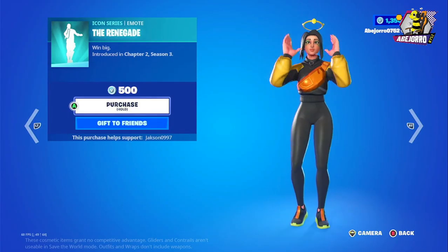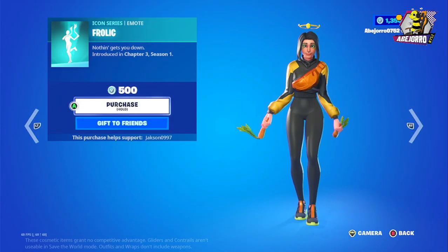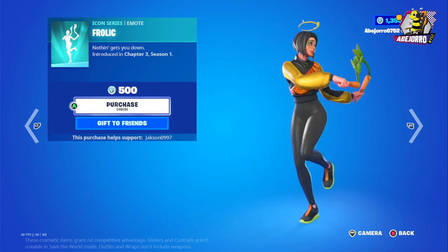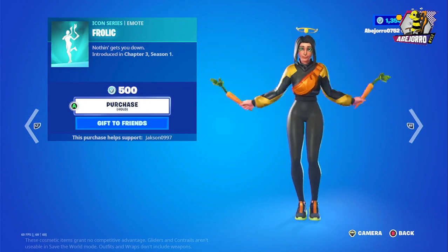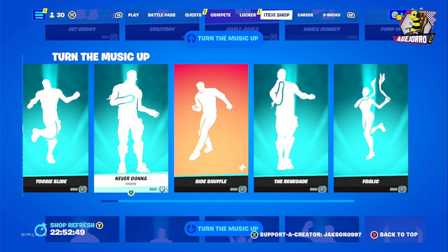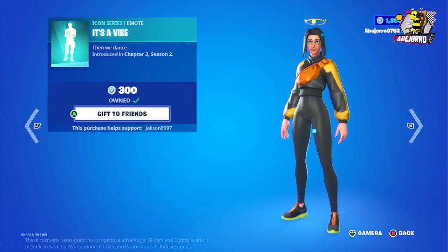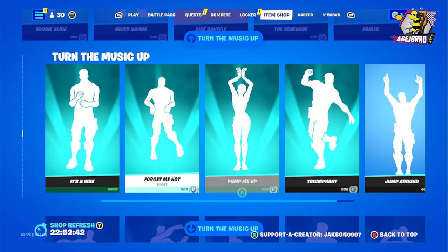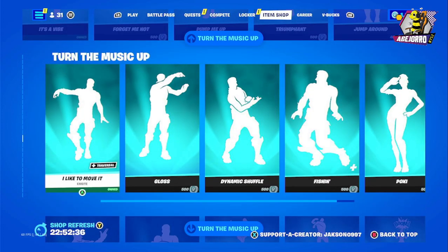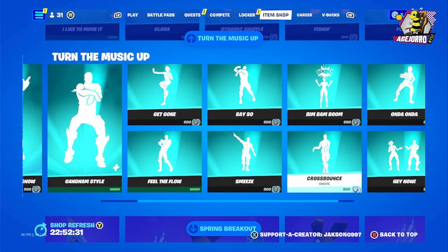We have the Renegade and Frolic emotes at 500 V-Bucks. Then Never Gonna from Rick Astley — it's a great emote, though we won't be able to hear the music anyway. Also Pokey Fishing and Dynamic Shuffle — I'll show them but we won't be able to hear the music.